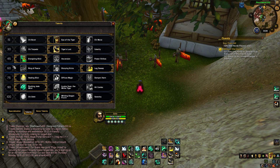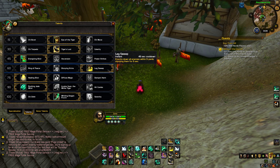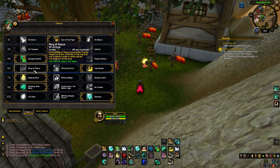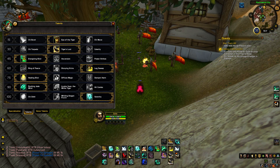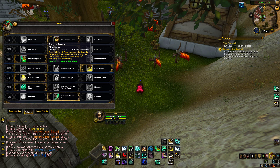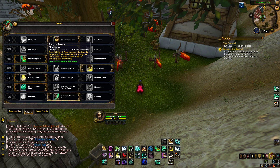At level 60, Leg Sweep is probably still the best. But with some comps like a rogue where you have a lot of stuns, Leg Sweep is just going to mess up your diminishing returns. Ring of Peace can be pretty good since they changed it — it forms a ring of peace around a friendly target for 8 seconds, and enemies in the ring that use a harmful spell or ability will be knocked out of the ring. That could be pretty good against certain comps.